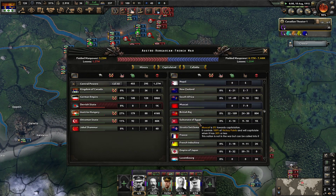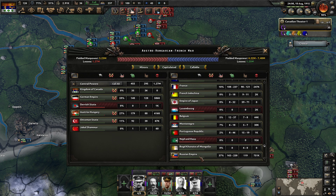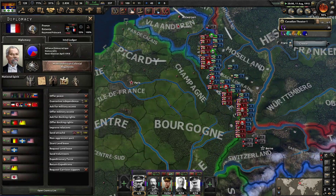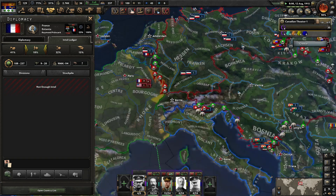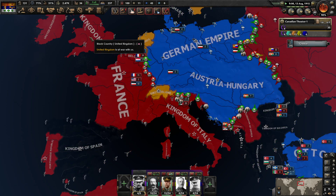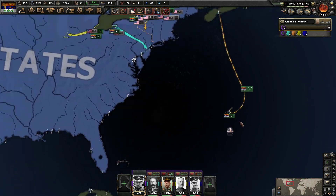Afghanistan, Nepal, Muscat. Russia is at 750,000 dead. Do we have any information about these guys? 108 divisions. The British have at most 106. Italy doesn't have that many either.